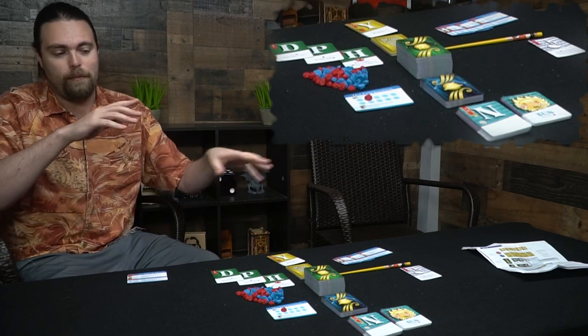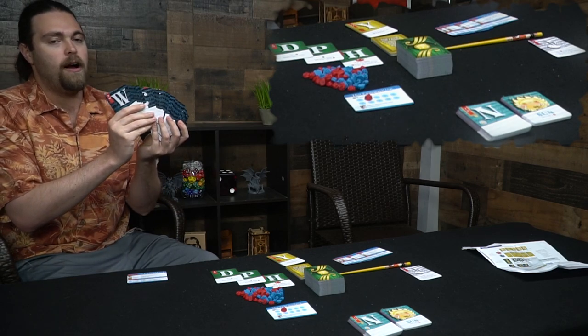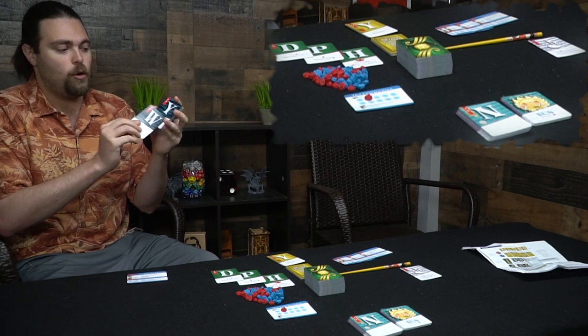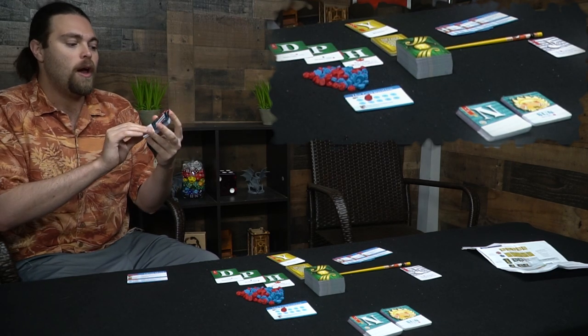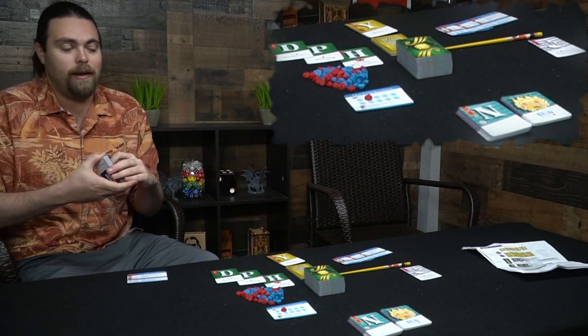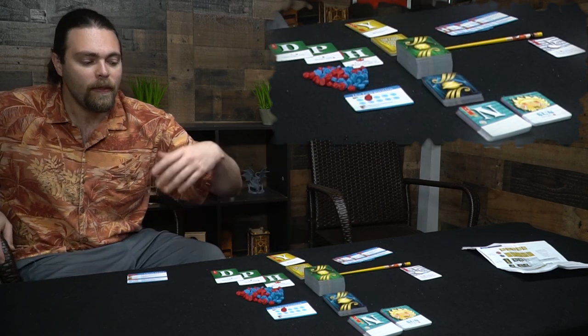Over here are Crescendo cards — they cost more but are more useful. They give you things like doubling your performance score with a W, and a Y that can be used as A, E, I, or U. Unfortunately they don't lock — locked cards are what you really want because you can use them over and over again. These get discarded after you utilize them.